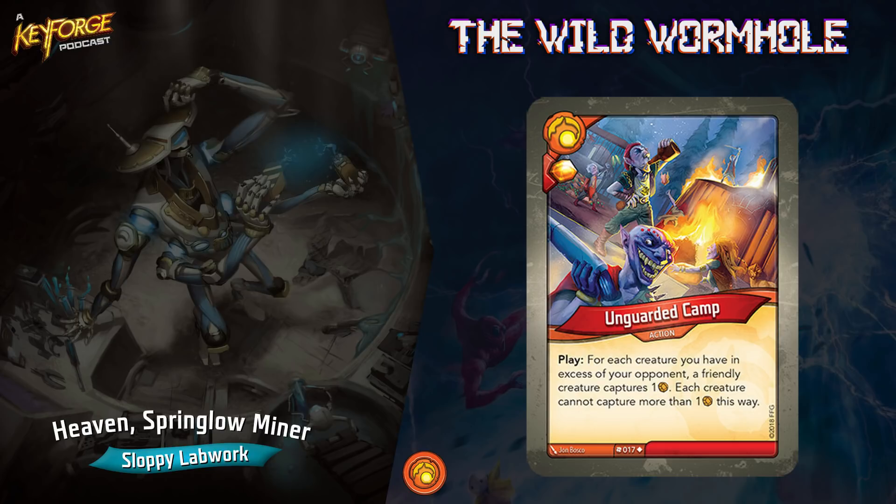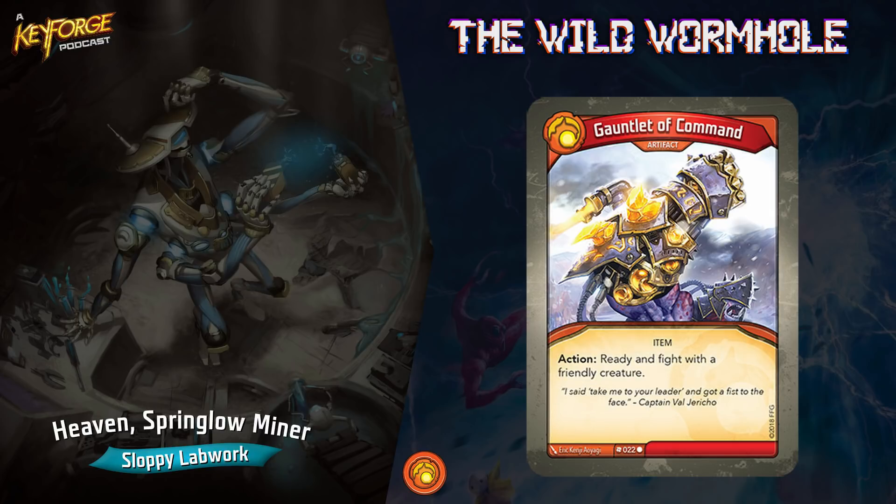The next one is really important for the strategy of this deck — it's Gauntlet of Command. It's an artifact action: ready and fight with this creature. That's just Brobnar right there. I'm a huge fan of this card.